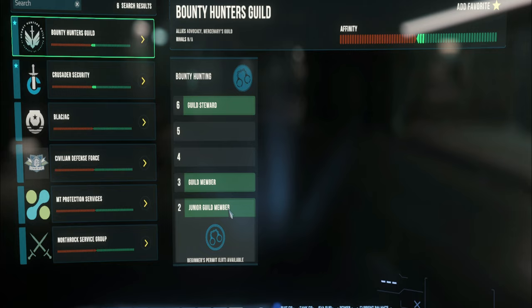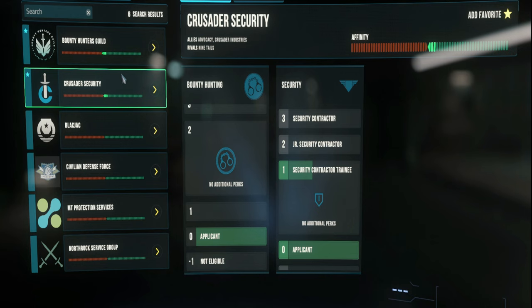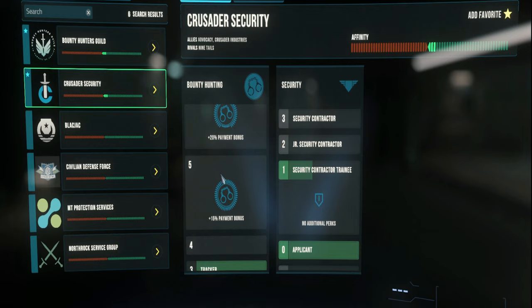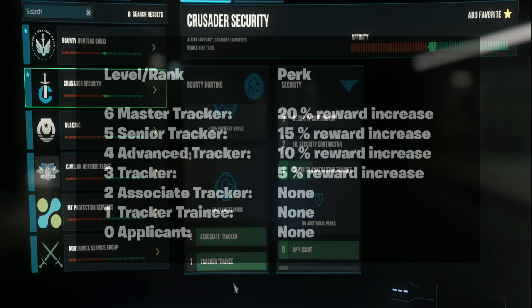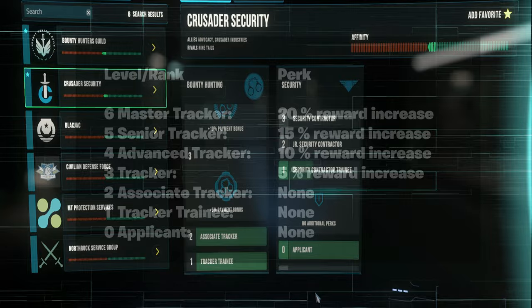Now let's look at Crusader Security specifically — though Hurston Security also has its own reputation ranks with bonuses. Whether you work for Crusader or Hurston Security, the bonuses received are exactly the same. You will naturally increase this rank by completing bounty missions in the relevant area, and they do not require a special mission to increase rank. Over time it will increase on its own, rewarding you with a percentage increase to the bounties gained per mission.